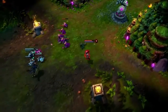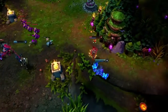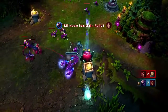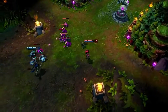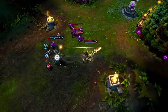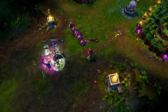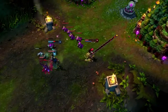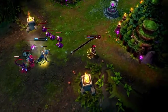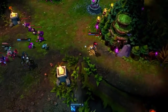As Victor engages, Zyra lands all her abilities, creating two plants in the process. Though Skarner enters from across the wall, her plants plus Ignite and basic attacks pick up a kill in return. In slow motion, Zyra opens with Rampant Growth into Grasping Roots, following up with Deadly Bloom into a second Rampant Growth. This allows one plant to slow down Victor, which would have ensured Zyra's escape, while the other continues to pummel him as he runs. Only the unfortunate entrance of Skarner kept Zyra from winning the fight outright.